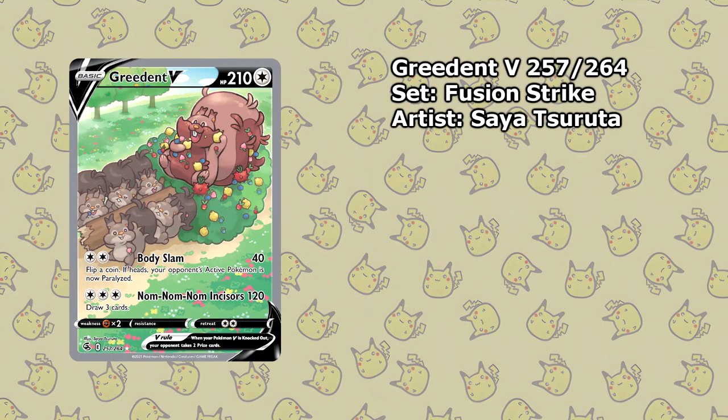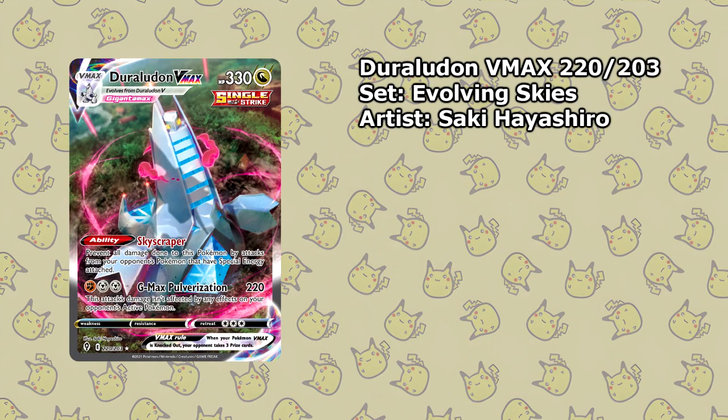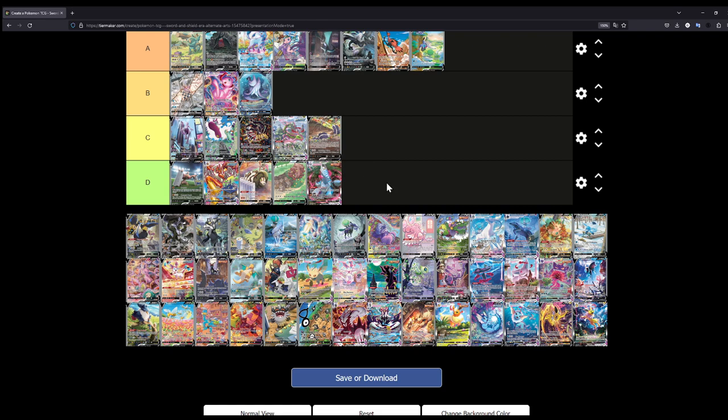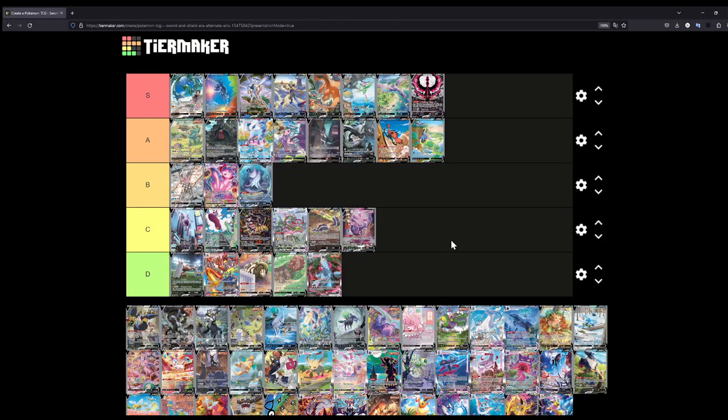The Greedent is kind of cool — he's like sitting on a tree being carried while eating berries. It's a really happy illustration, but it just doesn't do it for me. Same with the Duraludon VMAX — Duraludon itself is kind of a weird Pokémon, so let's put this at D and never speak about it again. Let's go for the breakdancing Genesect — let's put this at C.